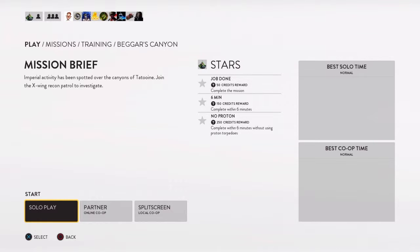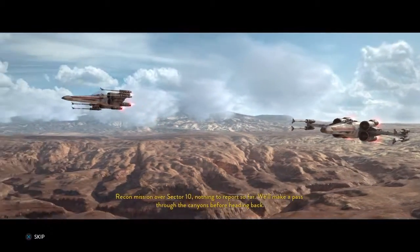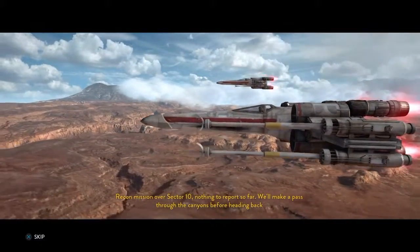Hey guys, bringing another guide today. This time we're doing Beggar's Canyon and the three objectives we have to look at: complete within six minutes without using proton torpedoes, complete within six minutes, and simply complete the mission. I'm going to show you guys how to get three stars — it's not difficult at all.